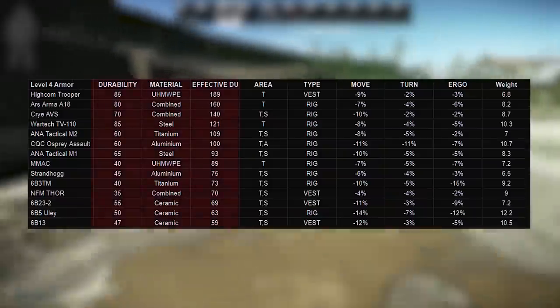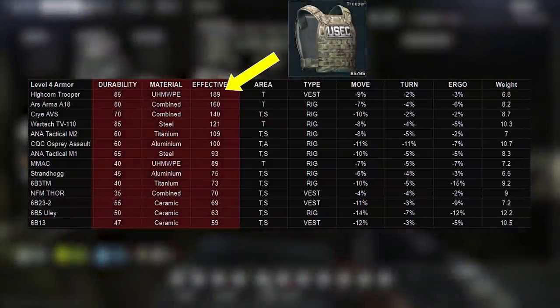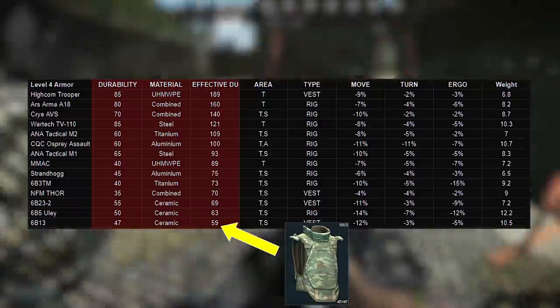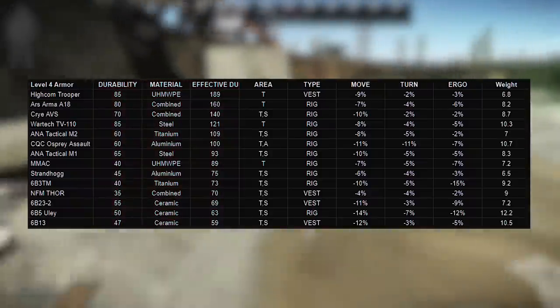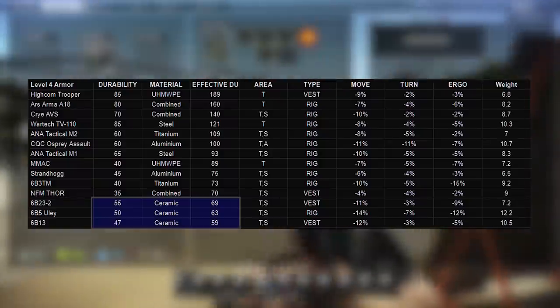When we do this, the High Com Trooper comes at the top with 189 effective durability — which is super high across all armor classes — and the worst is the 6B13, the one you see on scavs fairly often, with an effective durability of 59, over three times lower than the Trooper. The power of both starting durability and material is easy to see here, and looking at the bottom three armors, these are all ceramic.